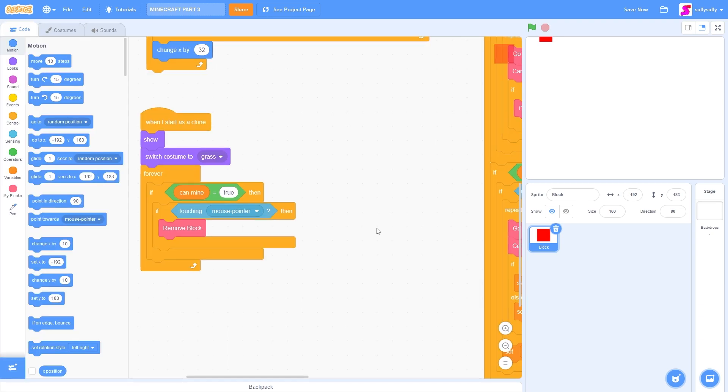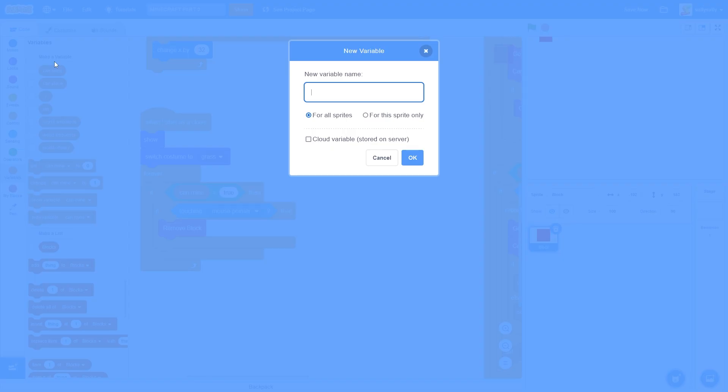Now that we have a hitbox for our grass, we need to make a variable to detect which objects the player collides with. Let's go to our variables tab and make a variable called block. I'll tick for the sprite only and let's press ok.